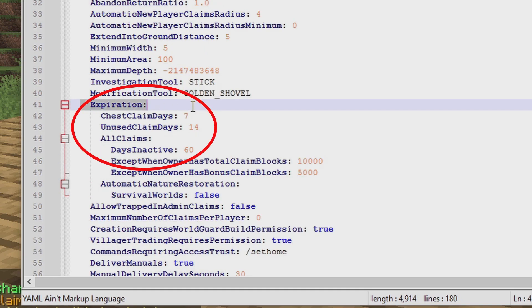Down here where it says expiration, it lists chest claim days and unused claim days. This is abandonment — if someone doesn't use a chest claim for seven days, the claim will delete itself and other players can access it.